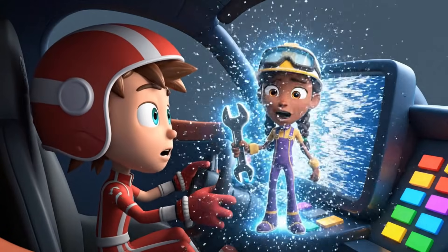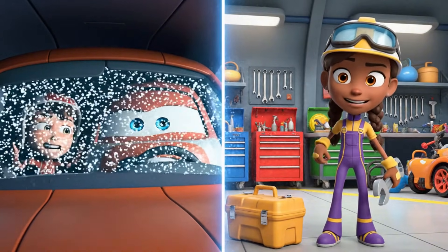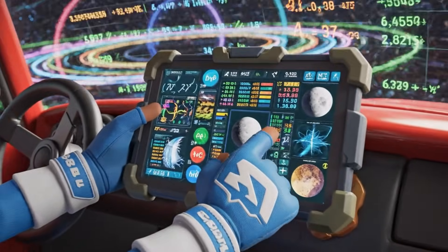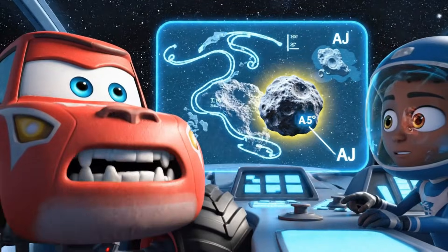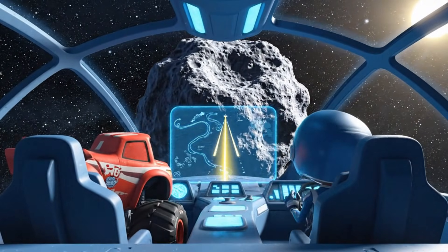Gabby, we need your help. We need the orbital data and precise gravitational fields for those three moons. Copy that, Blaze. Stand by for the math. Sending moon orbits, gravitational fields, and trajectory calculations now. You've got this, Blaze! Our slingshot is off that big asteroid. We have one tiny burst of fuel to set the perfect entry angle — 3.5 degrees. Got it, AJ. Precision is the key.